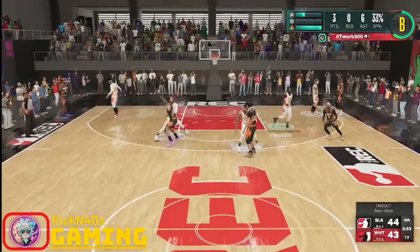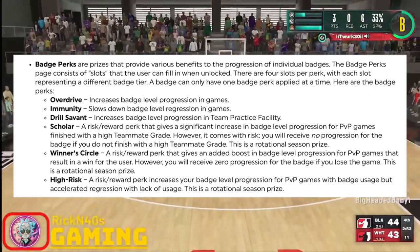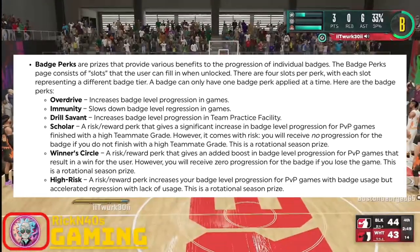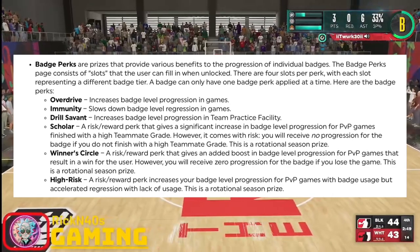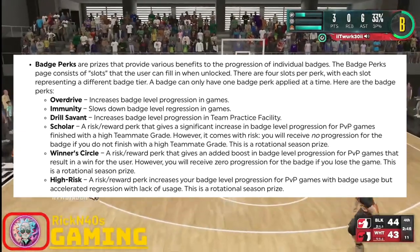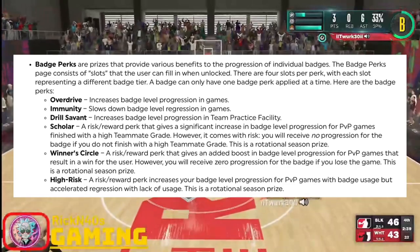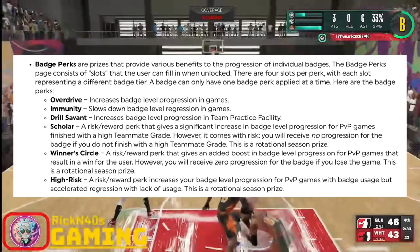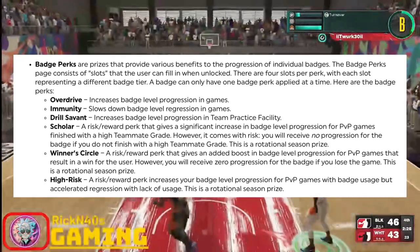Our badge perks are: Overdrive, which increases badge level progression in games; Immunity, which slows down badge level regression in games; Drill Savant, which increases badge level progression in the team practice facility; Scholar, a risk and reward perk that gives a significant increase in badge level progression for PvP games finished with a high teammate grade — however, you receive no progression if you don't finish with a high teammate grade. Then we have Winner's Circle, a risk and reward perk that gives an additional boost in badge level progression for PvP games that result in a win, but if you lose, you get zero progression.